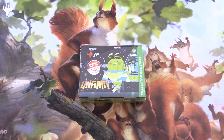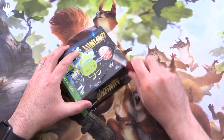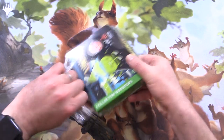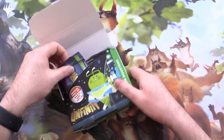Today on MTG Unpacked, it's Unfinity time again. We're getting stuck into some collector boosters here for Patrons. Looking for the Galaxy foils, of course, along with a bunch of other goodness.